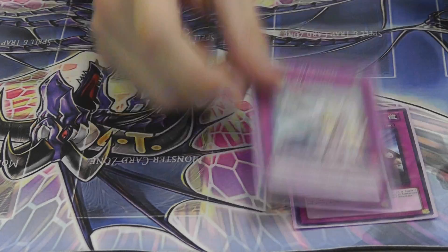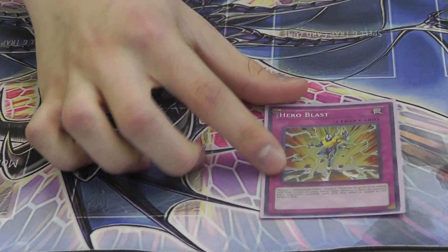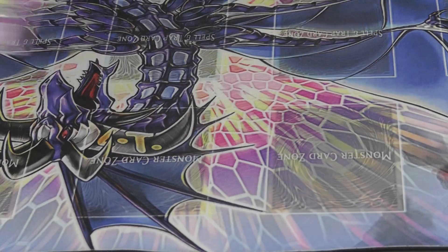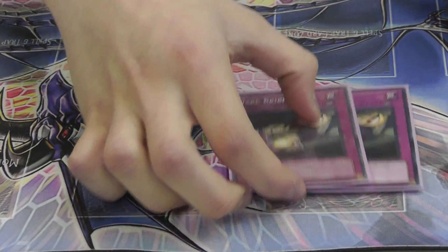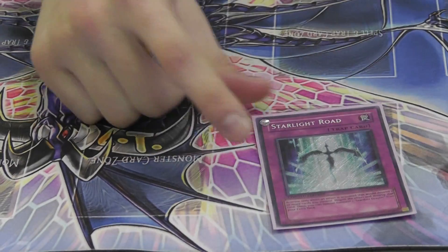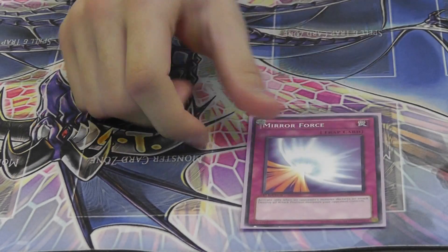Traps: Solemn. One Hero Blast, because I don't like the dead hands where you have like two of this. Two Skill Drain. Two Bribe. One Starlight. Two Tarantula. And a Miracle Force.